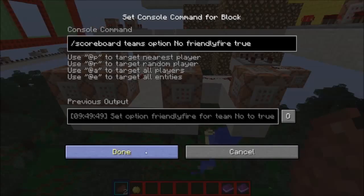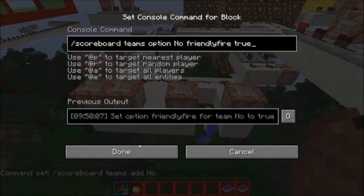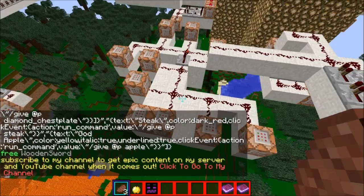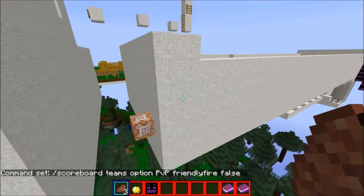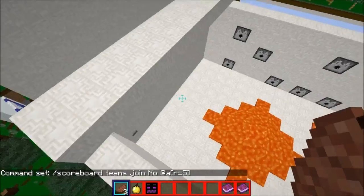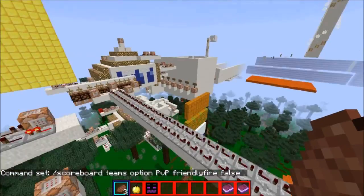There are scoreboard objectives — one of them adds everyone to a 'no' team rapidly, so everyone has that scoreboard tag which lets you identify it. Then over at death run, there's a timer that sets teams to 'join no' if you're within a radius of five blocks, so when you come in it sets it so you can fight.